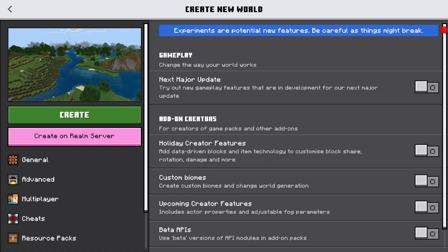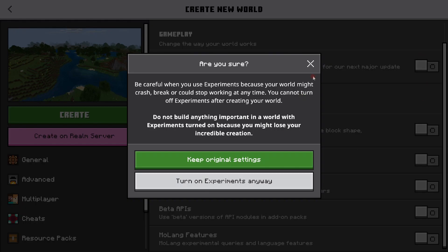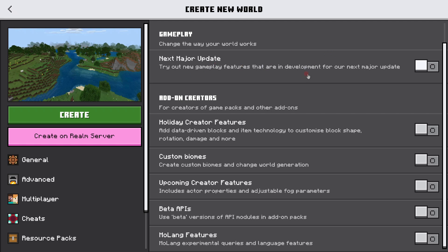Hello everyone and welcome back to another video. Today I'm going to be showing you how to get the new update on Minecraft. You're going to want to go here to Experiments, and then go to the top where it should say 'Next Major Update' — click that.